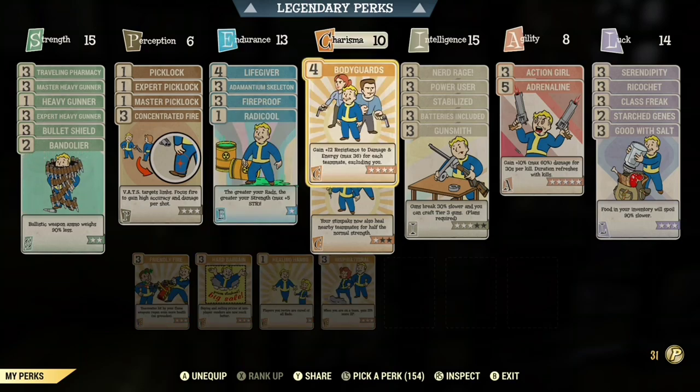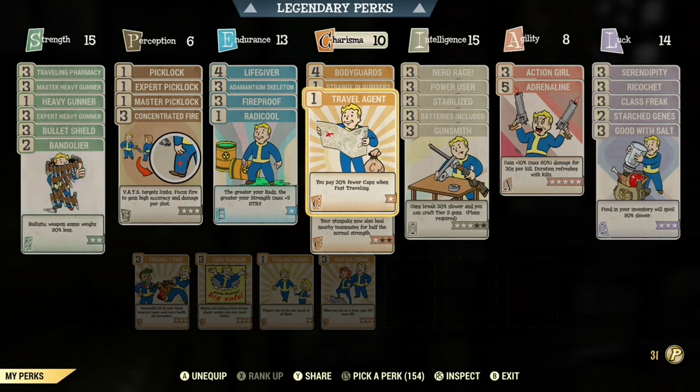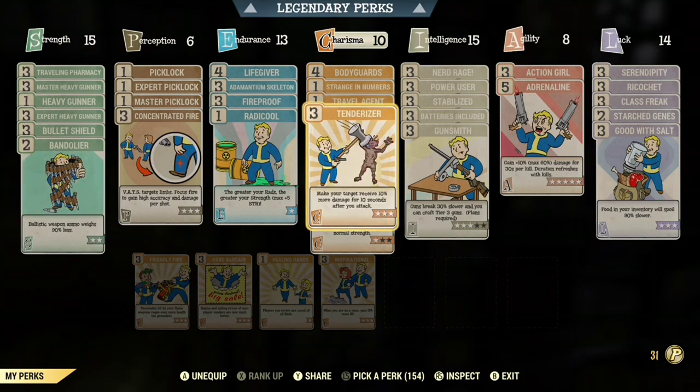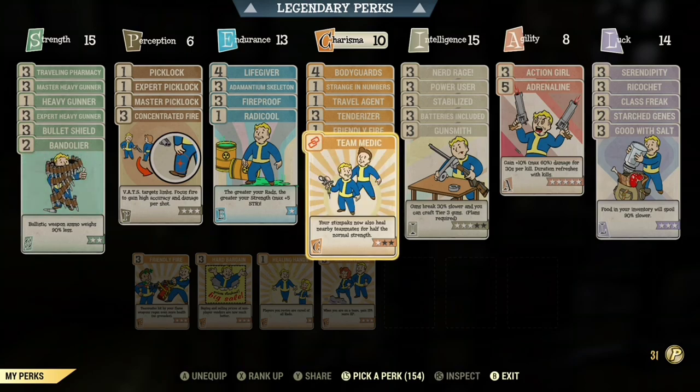In Charisma, you're going to need Bodyguards so you do more damage while having teammates on your team and getting more perks with it. You're going to need Strange in Numbers. You're going to need Travel Agent — I like to use that because I travel a lot around the map, so 30% less caps spent is good for me. Then Tenderizer, and then Friendly Fire so you can heal your teammates or any NPCs at any event you're doing with a Flamethrower or any flame weapons you use.